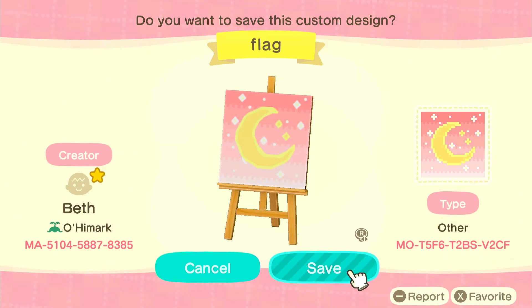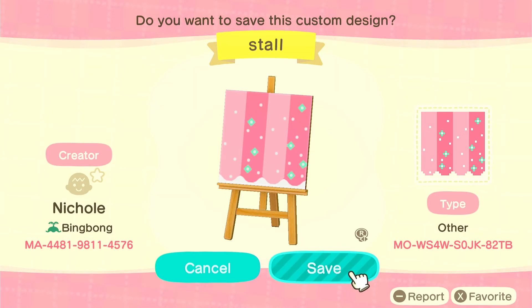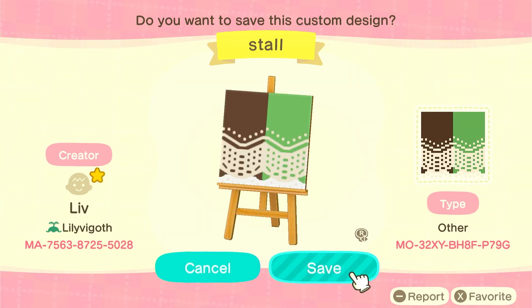I also used this design on my island — it looks so cute as a cushion design on the extra long log benches, as a painting, and also as a custom design on an unfinished puzzle. It's super cute and really versatile, and this is by Beth. There's also a puzzle design I used that looks super 3D on cobblestone, which I've used in quite a few areas. Another design I used on my stalls looks like little sparkles — very fairycore — and I loved this one as it matches a lot of the pinks on my island. I would definitely recommend checking this creator out.